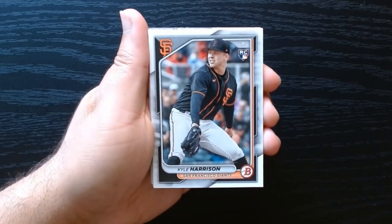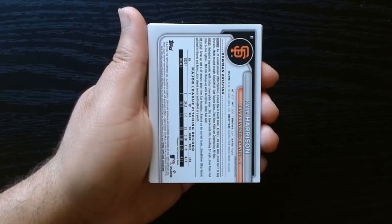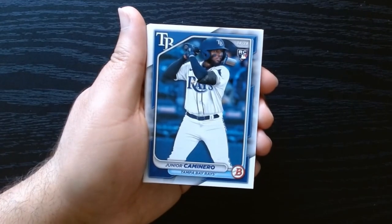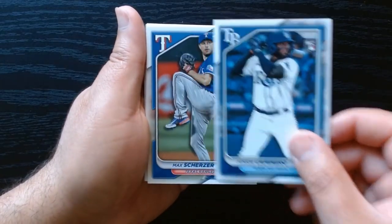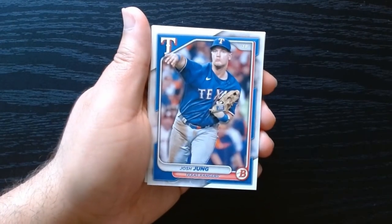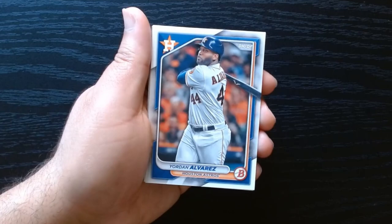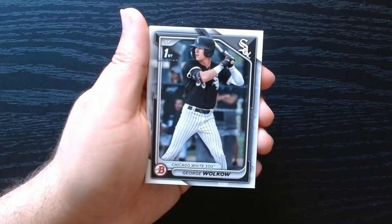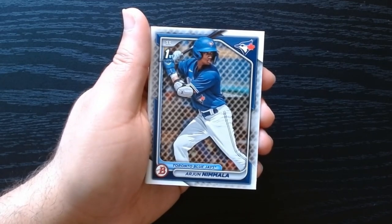This is my first look at Bowman Baseball, and we already see a Junior Caminero base and Kyle Harrison — first bowman rookies. You can get prospects and regular players in this product — Junior Caminero, Jackson Holiday, Paul Skeins are all in here. That Junior Caminero was not a first bowman, but these here are first bowman cards.